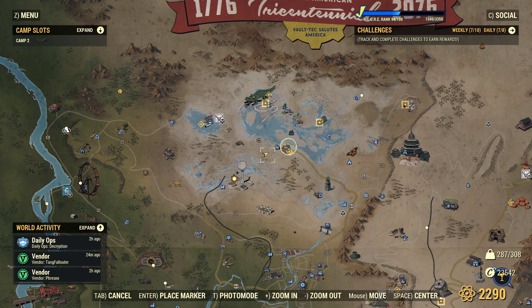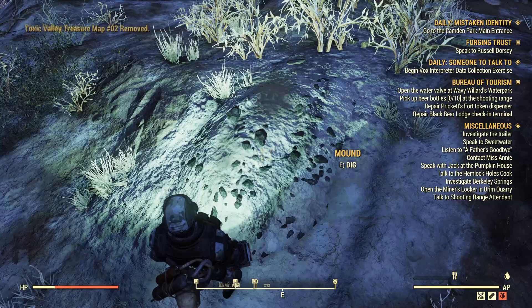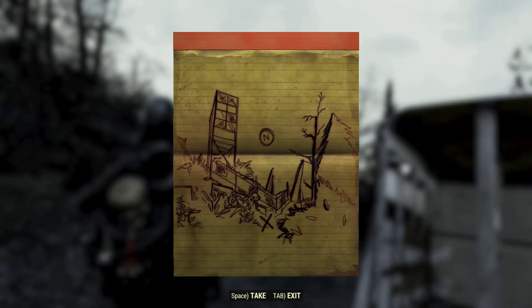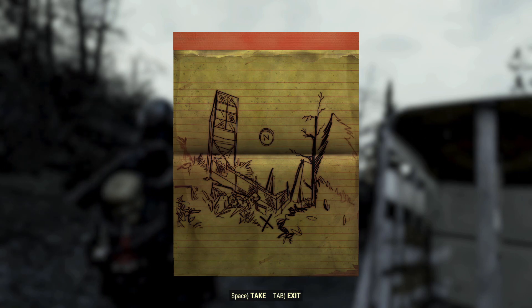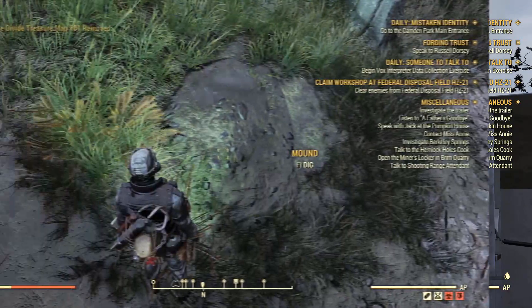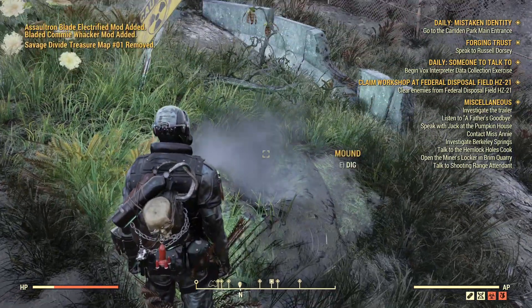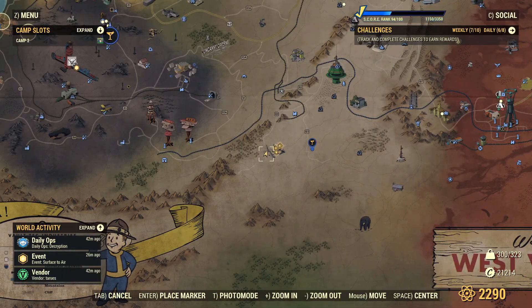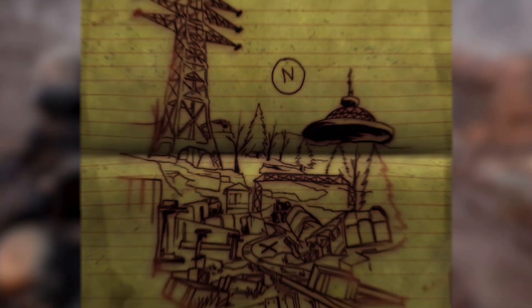I'm not going to show you the locations of all the maps — that would take far too long and be boring for me mainly. So you're going to see a couple of them flickering on the screen showing you roughly where those ones are, but I'm not doing everywhere. Maybe a later video will do that for Savage Divide or Forest and all the separate little locations.